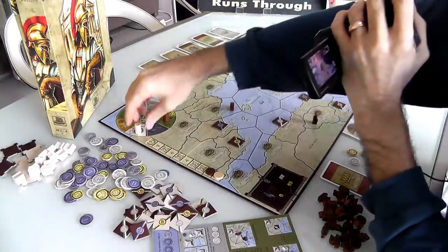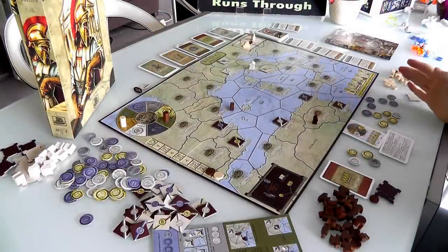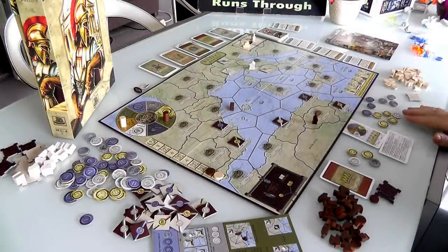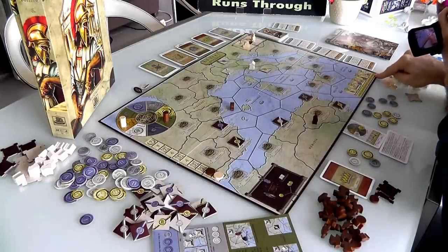Now it's Jen's turn again and she's going to move 1 and do some science — she's blinding us with science! So here we go: Strata, roads, navigation, money, the Republic, and commerce.